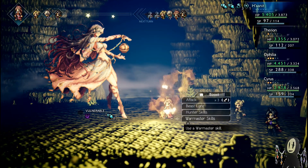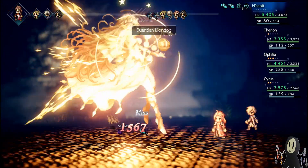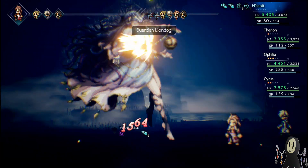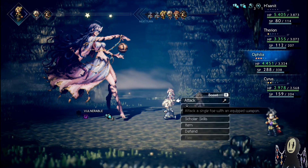Let's go ahead and burst — Guardian Lion Dog at plus three boost. That's pretty nice stuff, hitting 1,500 per hit. Sometimes it misses a lot, sometimes it doesn't, but either way you're doing plenty of damage overall.